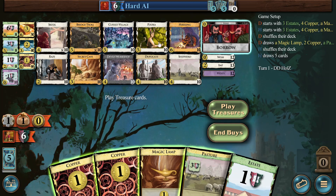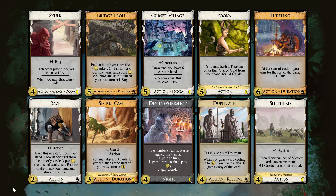We can already see Adventures here, and Nocturne. Nocturne has the interesting Shepherd, which could be potential draw. But we see Cursed Village — Cursed Village and Bridge Troll are right next to each other, so you have an easier time to spot your strategy.